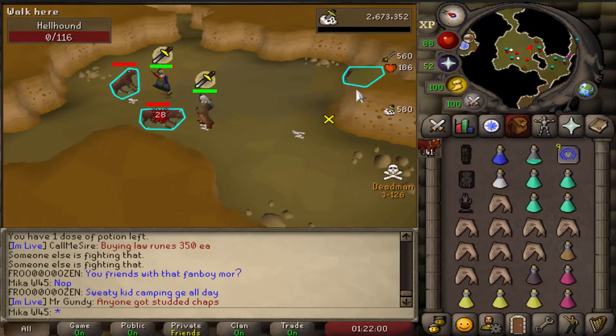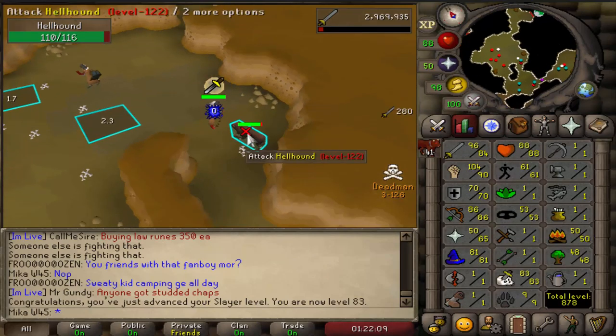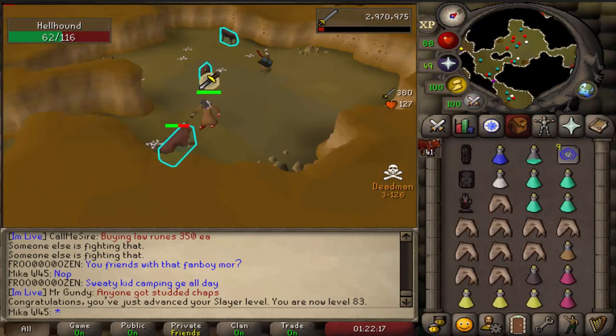What is OBS? It's a program to stream with. 83 slayer — pretty unexpected. Two levels until abyssal demons, that's pretty cool actually. Two more levels and we can get our own whips.